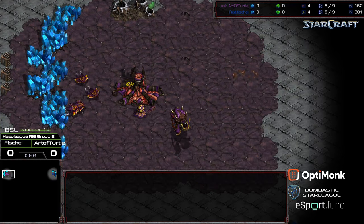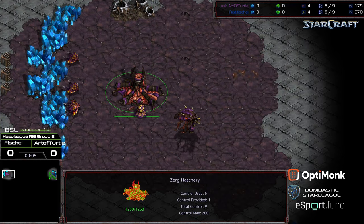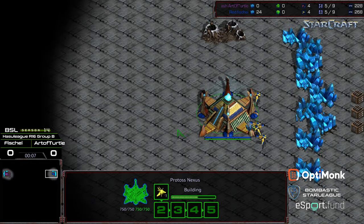Welcome to another commentary done by Diggity. In the upper left-hand corner we have Art of Turtles starting as the Purple Zerg. In the upper right-hand corner we have Fisheye starting as the Blue Protoss. This is on Turbine and it is VSL Season 14 Hostile League Round of 16 Group B, Game 1.